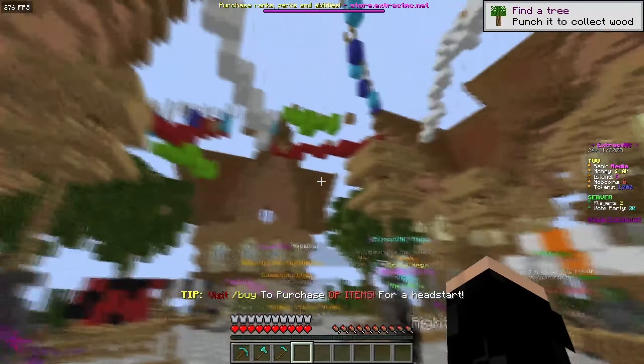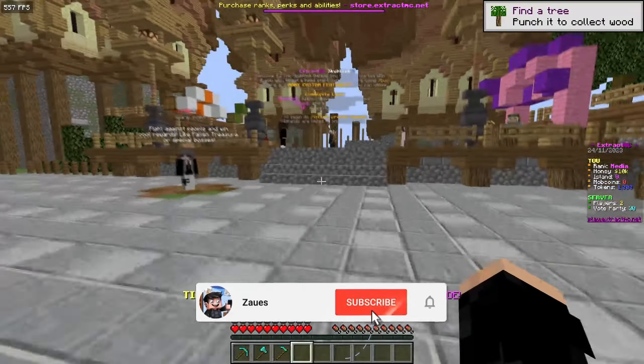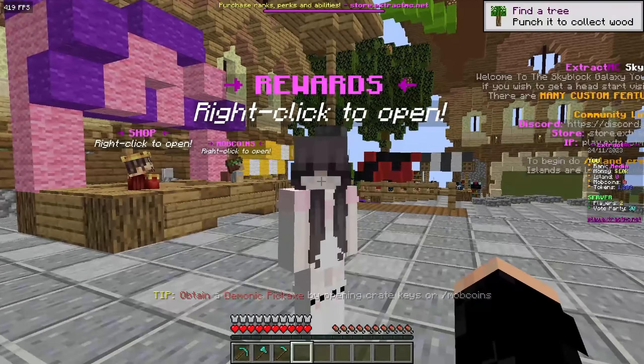When you first spawn into the server you'll be greeted with a very nice spawn in my opinion, along with a clean scoreboard and UI. As we go further into the spawn, there's an NPC called Rewards.